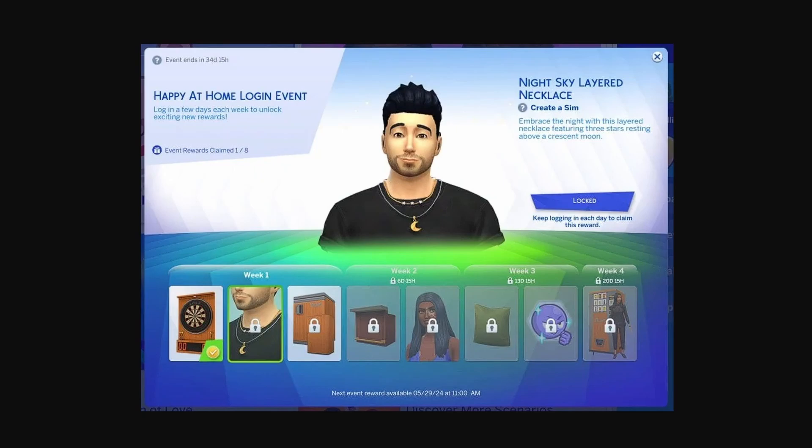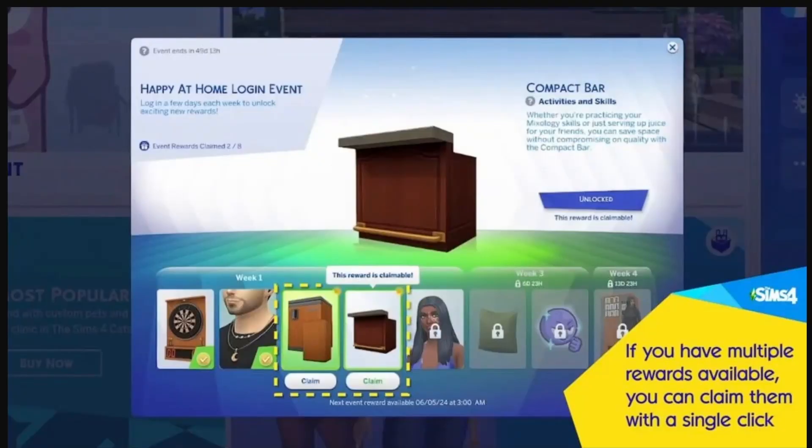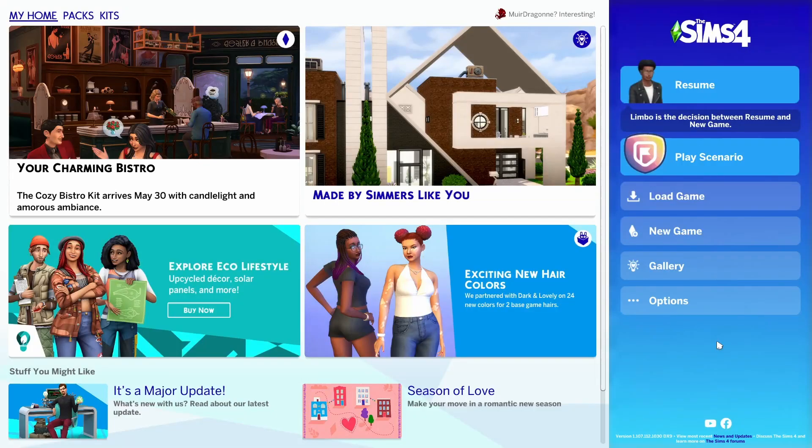You might be wondering how to claim your rewards once this goes live. It's pretty simple — look for the Happy at Home login event in the main menu, where you'll be able to see the available rewards and claim them when the timer unlocks them. However, there is a little secret. Some players have found ways to access the items without logging in, though these methods might not be reliable long-term, so use them at your own risk.